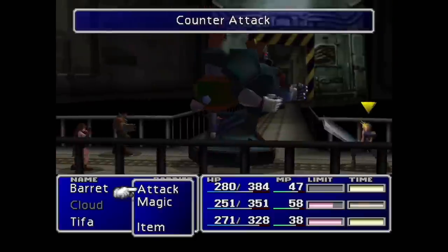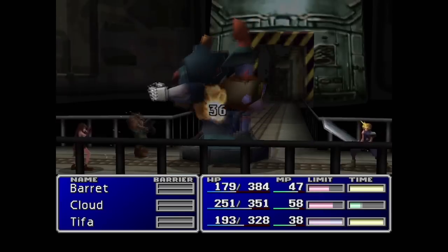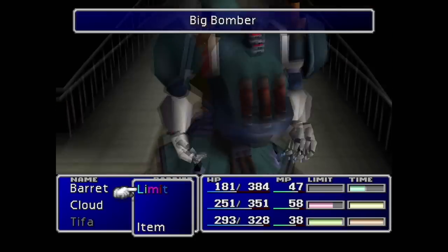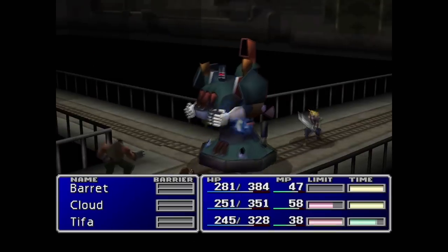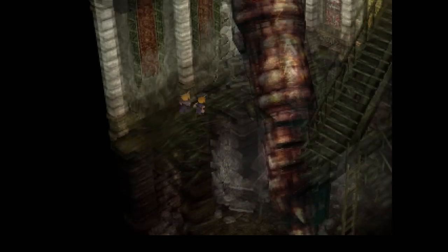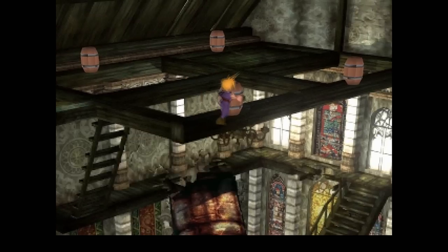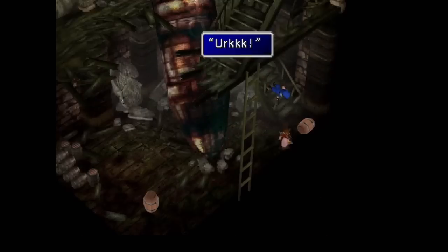We encounter the Air Buster, which President Shinra has so graciously dropped on us. The fight isn't terribly hard — Cloud spams Bolt the whole time while Barrett and Tifa attack and switch off on healing duties. When their limit breaks fill he goes down pretty easily. The only thing really concerning was his Big Bomber which dealt a lot of damage. After that we fall into the church where we meet Aerith again and help her escape from Reno. We do mess up the first drop though.